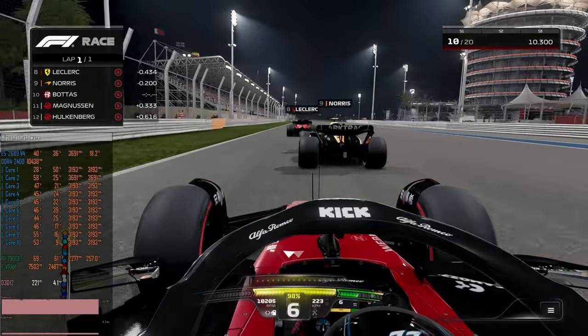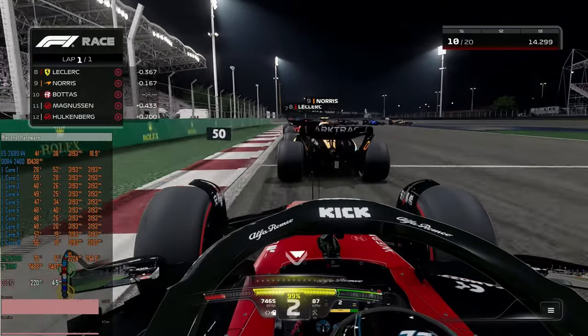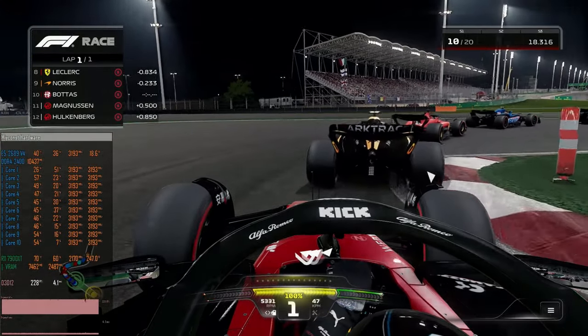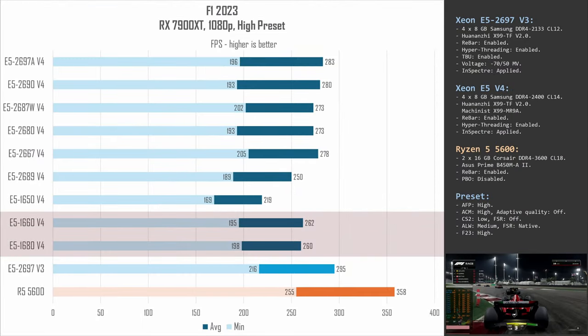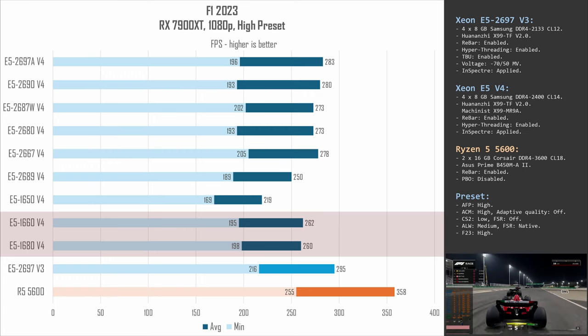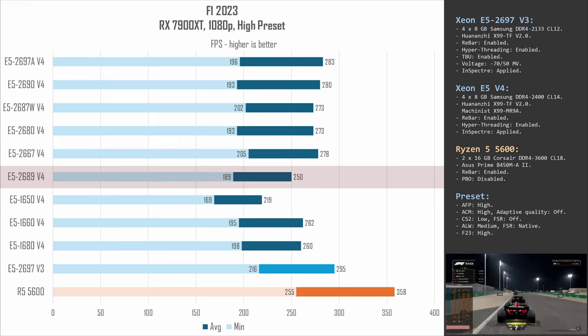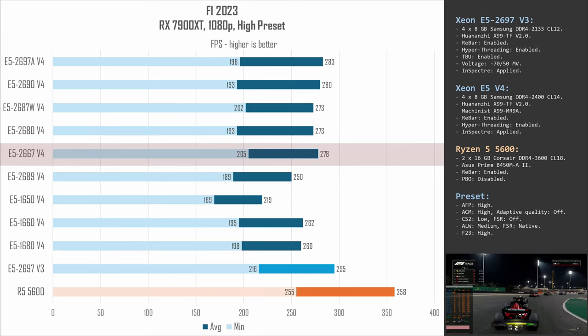F1 23 is a fast-paced racing game that relies on single-core performance, CPU cache, and memory latency. E5 1660 v4 and 1680 v4 deliver a respectable 200–260 fps. This is faster than E5 2689 v4, which manages only 190–250 fps, but both are still slower than E5 2667 v4, which delivers 205–278 fps.